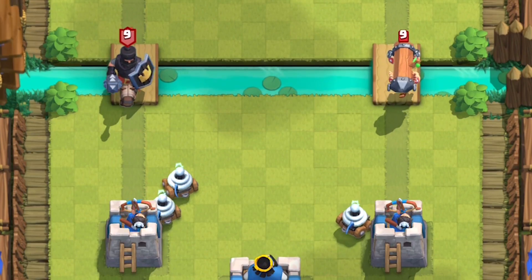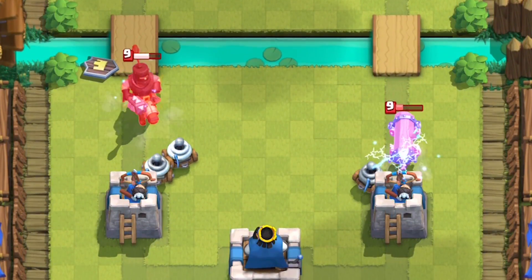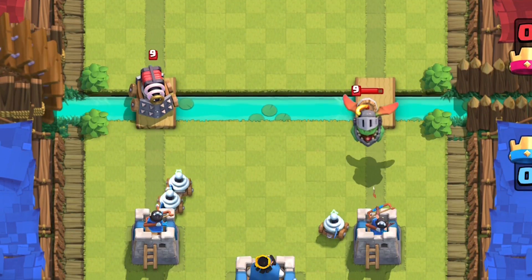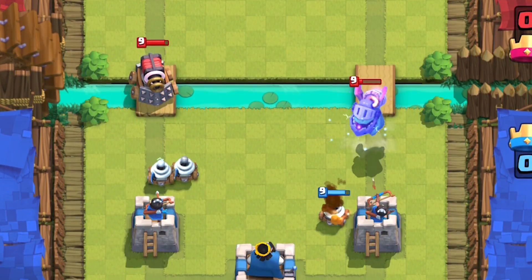Zappies have the ability to stop charging units like the Battle Ram, Prince, Dark Prince, and the Ram Rider. They can also reset the Inferno Dragon's charge, as well as the Inferno Tower, and even Sparky.